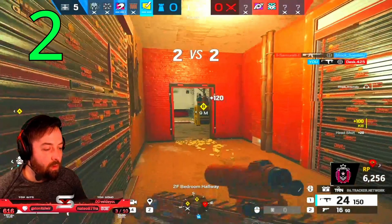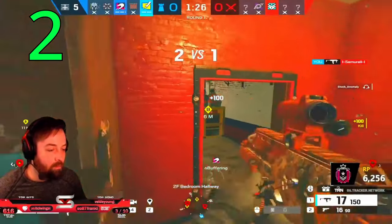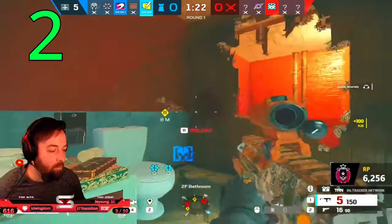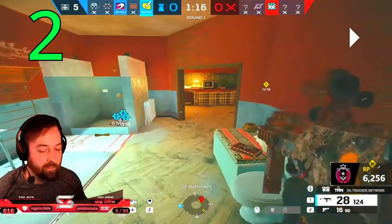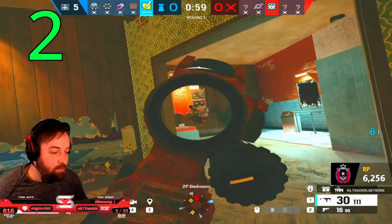I hear someone behind master bed, probably behind the red box in the middle of site. He might be trying to go for a plant, but I have the Fuser. I know Mozzie is probably about to engage him, so I'm going to be aggressive to help Mozzie out. I see Mozzie is downstairs now, so I know I'm kind of alone. I hear him outside the breach — he drops off. I see it's a Kali after that peek, so now I play safe and smart and just wait for him to have to plant. Kali's just going to be holding angles. He pushes in and we take him out.